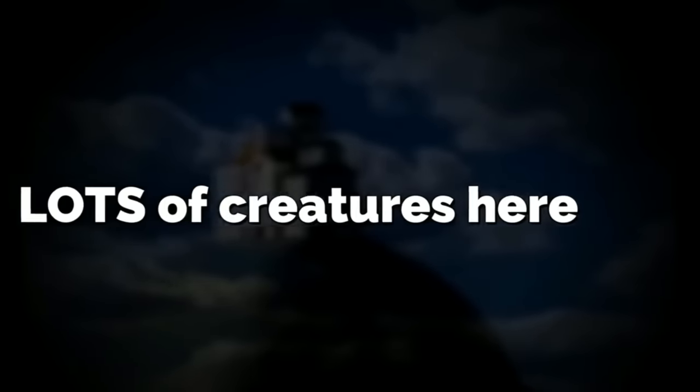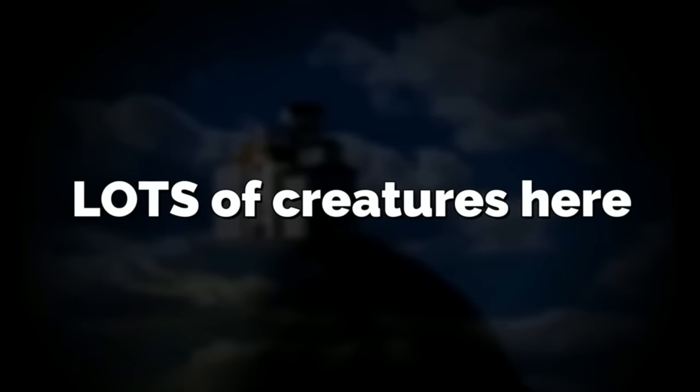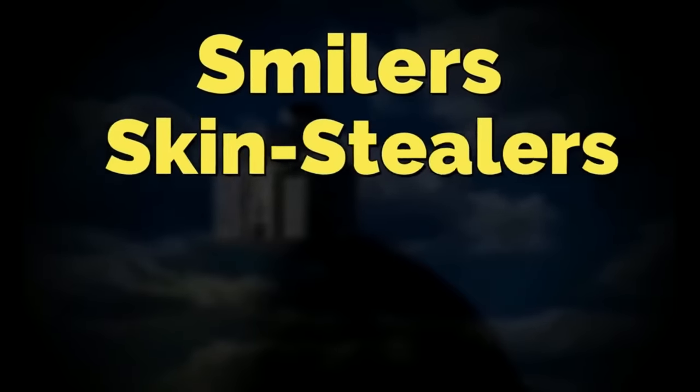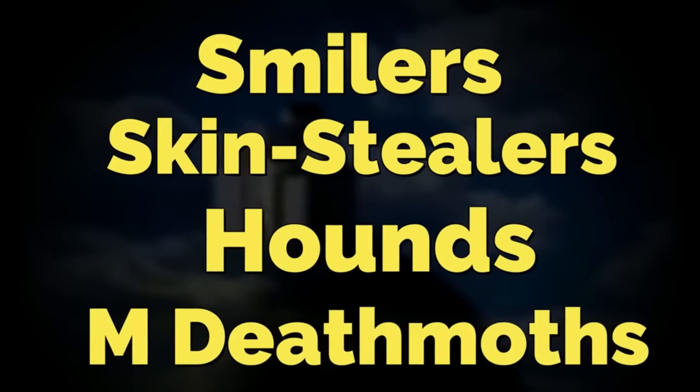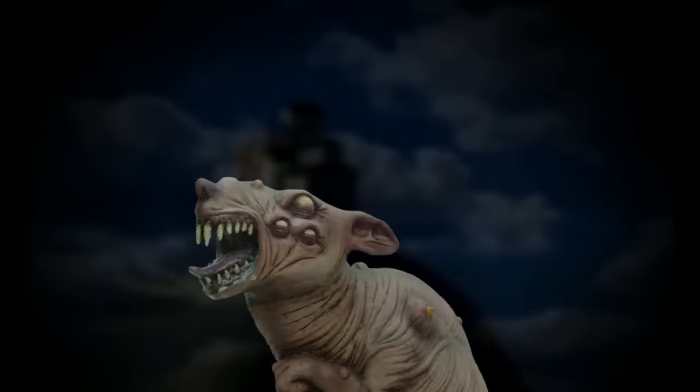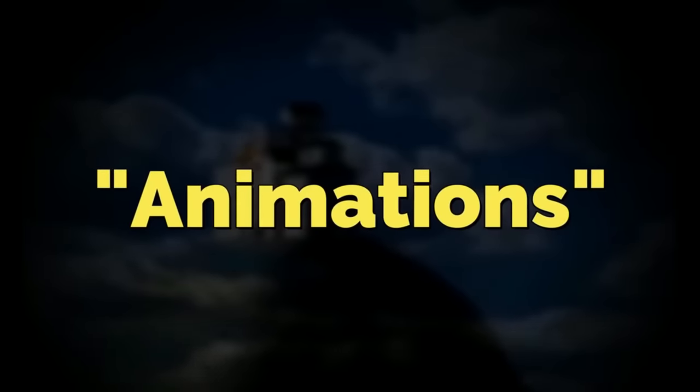There are actually a lot of entities and creatures here, and they're very dangerous, especially at nighttime. You've got your regular entities like Smilers, Skin Stealers, Hounds, Male Death Moths, and even Death Rats, which are slightly less common. But the level-exclusive entity is called an Animation. These things look like stop-motion characters, but they're very hostile because they attack anything that isn't animated, which is pretty creepy.